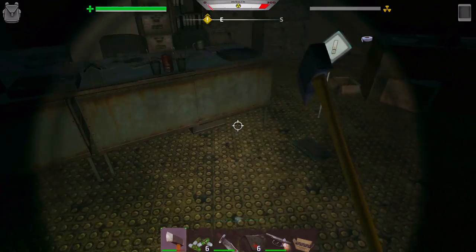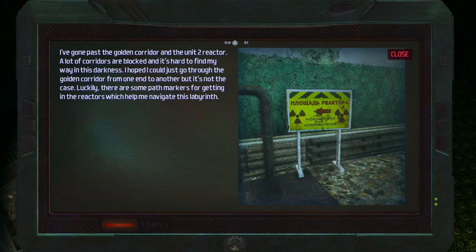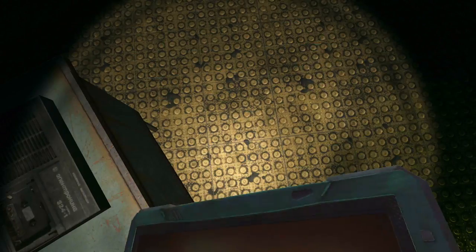I should get the antibiotics. We got a tablet. Reading it: I've gone past the golden corridor in Unit 2 reactor — a lot of corridors are blocked and it's hard to find my way in the darkness. I hope I could just go through the golden corridor from one end to another, but it's not the case. Luckily there are some path markers for getting in the reactors which help me navigate this labyrinth. Oh, we just saw those!